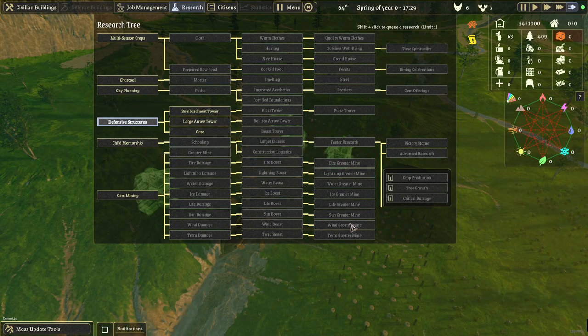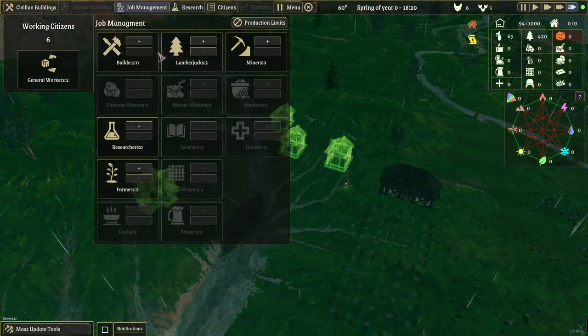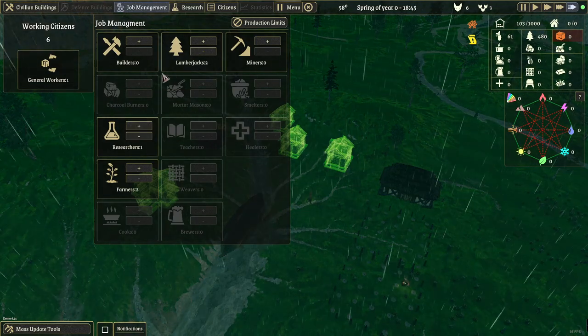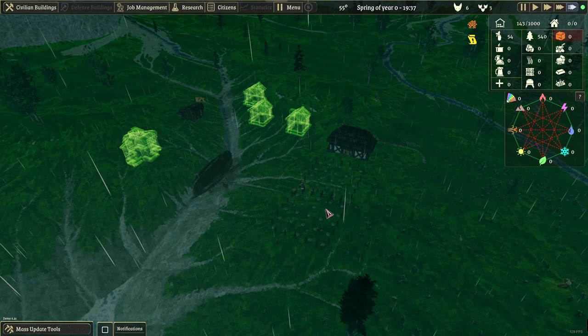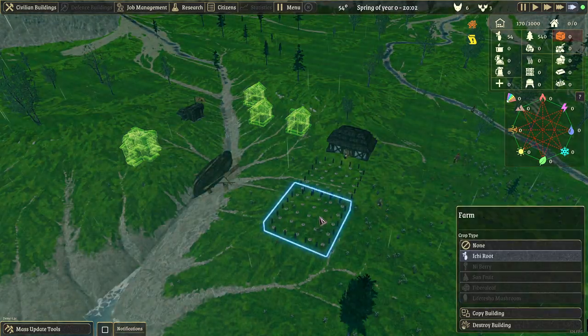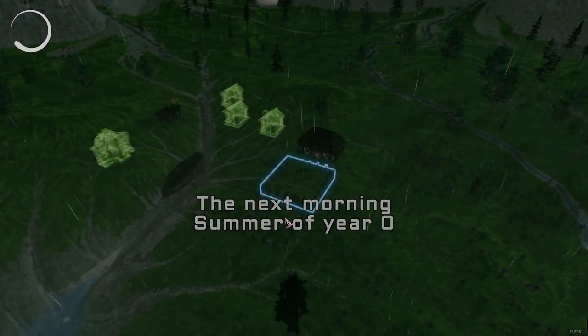Research — you just go like this, and then when you have someone assigned to research over here, they're going to start researching for you. The most difficult thing is freaking food — it's very annoying.